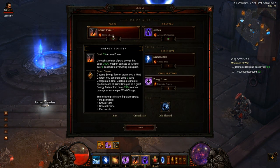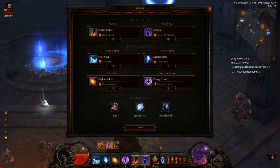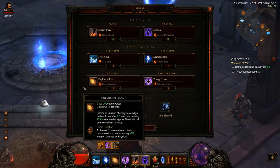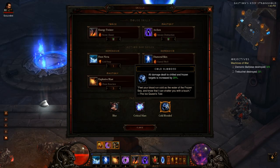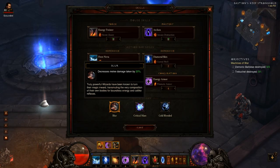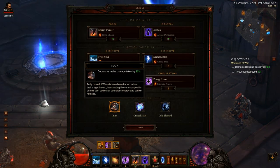I'm going to show you three different variants of the build, the first one being with Archon with Arcane Destruction on your right click. This build is basically the same as Wicked Wind. You want Cold Snap, you want Chain Reaction. Right now I'm going with Blur and Cold-Blooded, but these can be swapped out depending on your gear — you can swap Cold-Blooded out for Glass Cannon, you can swap Blur out for Evocation. I don't have the best gear in the world, so right now Blur is helping me stay alive.